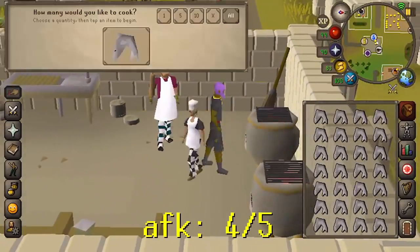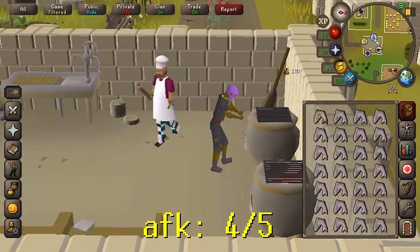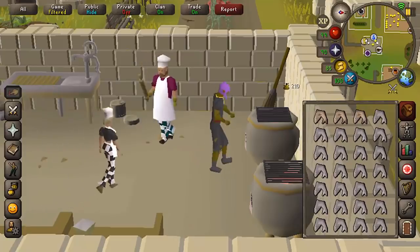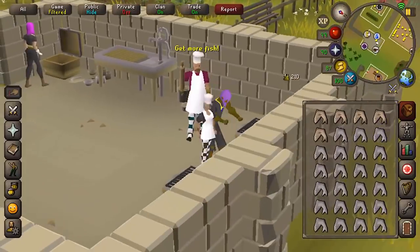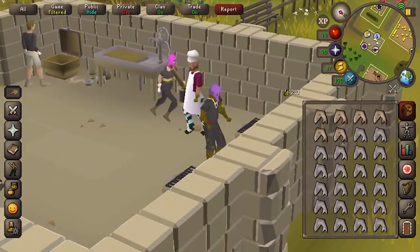Cooking in general, even if you're free to play — just cook anything like lobsters and get 160,000 XP per hour, and most foods you make a profit on. For example, sharks give 270,000 XP per hour and you can AFK for a minute at a time. So that's an easy 99 right there on mobile.